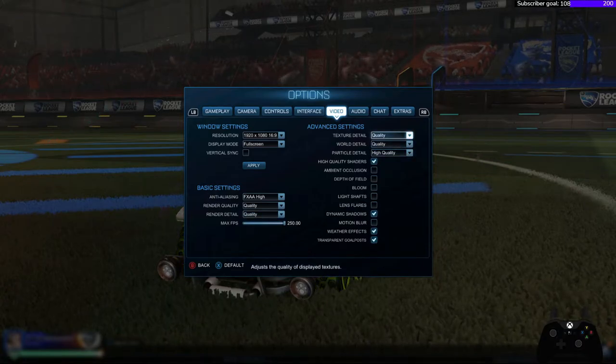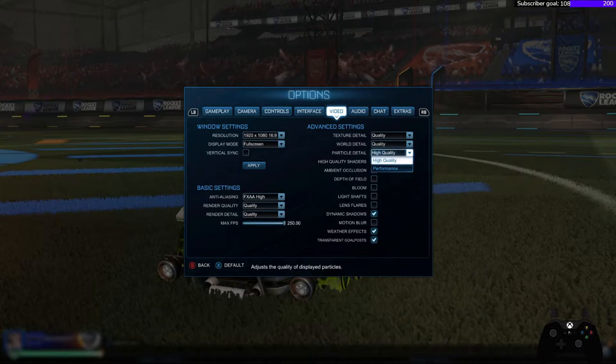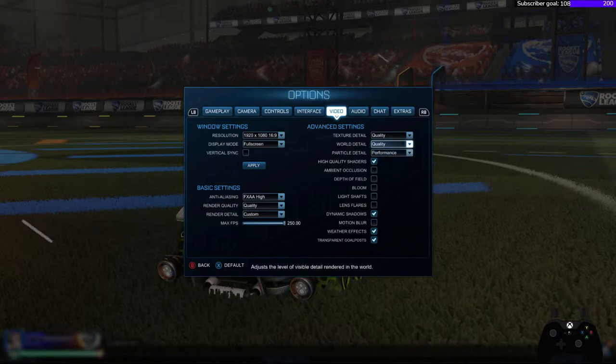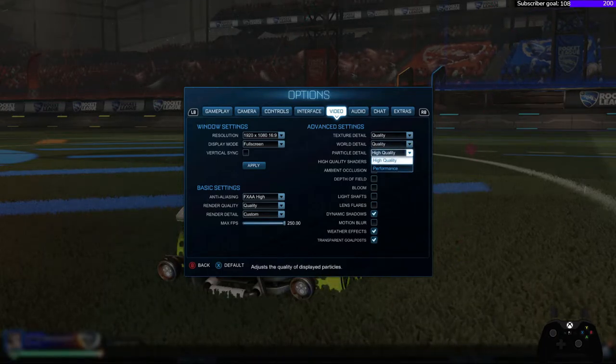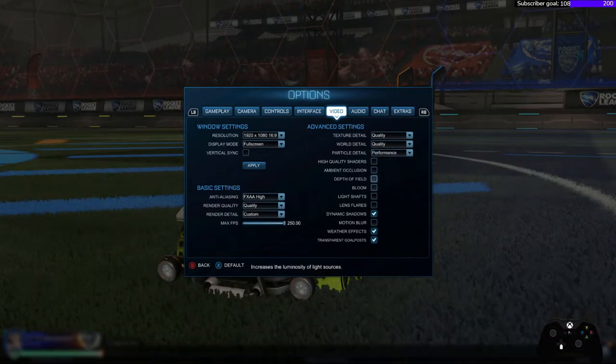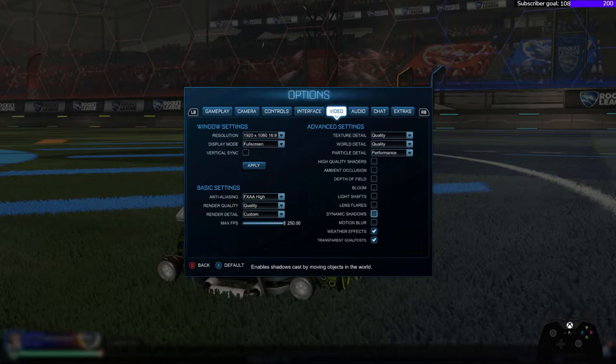I leave Texture and World Details, and Particle Details — those are basically for little small things like confetti, the background, stuff like that. I normally turn off Shaders, turn off Dynamic Shadow, and make sure Motion Blur is off. Sometimes I play with Weather Effects. Make sure Transparent Goalposts is on all the time — trust me, you'll thank me later.